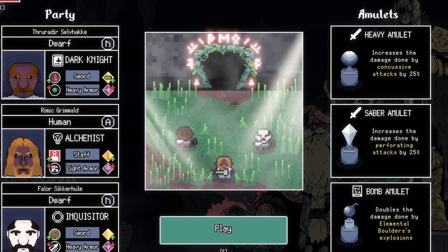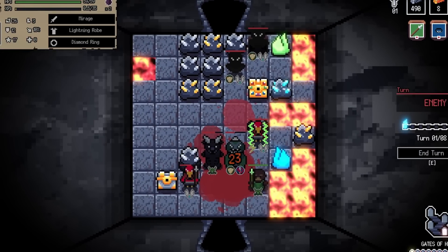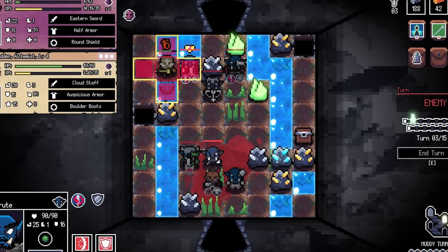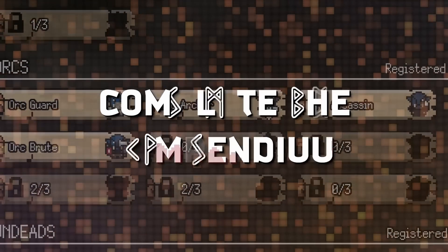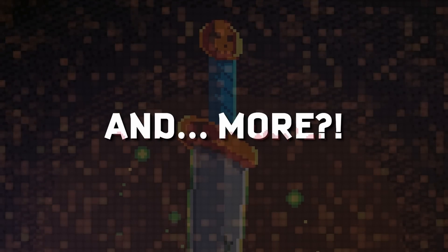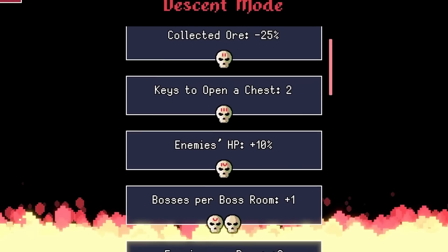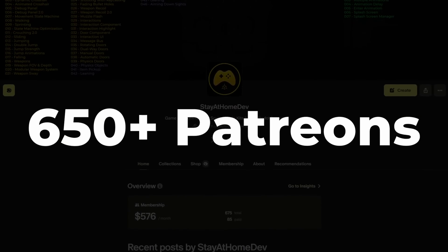Manage limited turns and face over 50 types of enemies in a game designed to test your tactical acumen and adaptability. For those seeking a bigger challenge, Descent Mode adds punishing modifiers to each run, pushing your strategic skills to the limit. This minimalist, small-scale RPG combines retro visuals with deep gameplay mechanics, encouraging constant adaptation and careful planning.